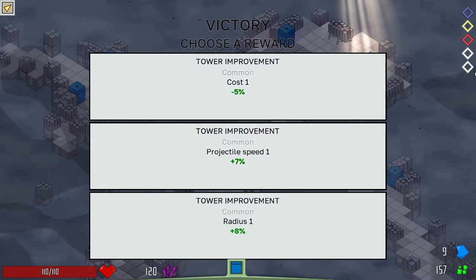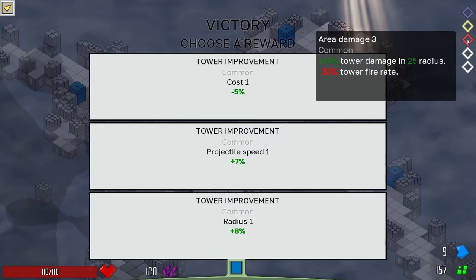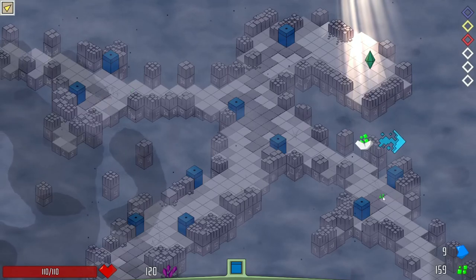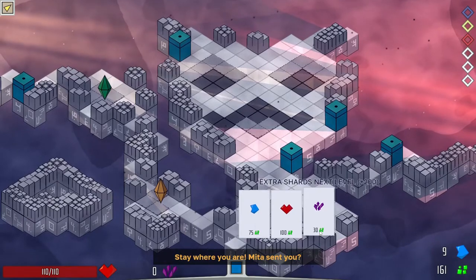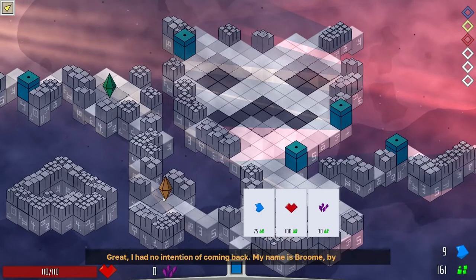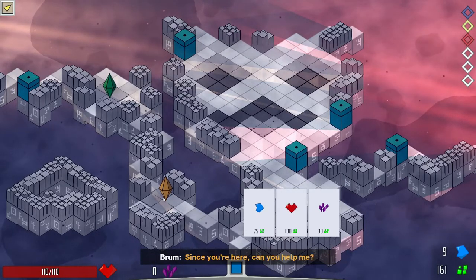I want to do projectile speed. Another shot — hell yeah. Oh, stay there. Maya sent you, judging by your surprised look. No. Great, I had no intention of coming back. My name is Broom, by the way. Since you're here, can you help me? My pets, which I breed, are scattered in all directions. They are a bit special and might have escaped to another world. If you help me get them back, I will not be in debt.